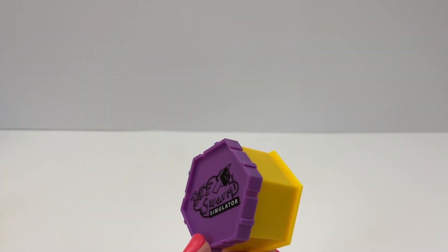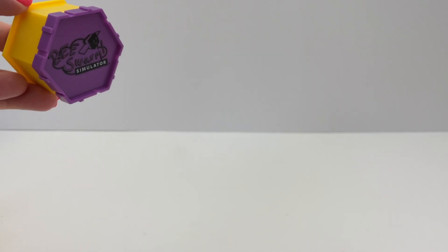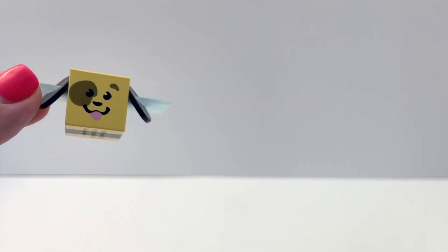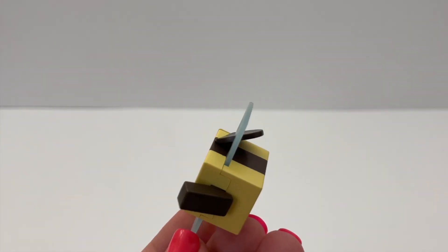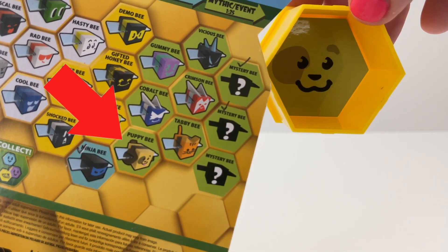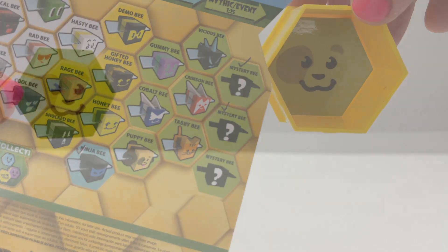And a purple box is next. So far we didn't get a lot of doubles. We got the cute Puppy Bee — I love this bee! The Puppy Bee is a special event green rarity bee. Let's put the sticker on and add it to our hive.